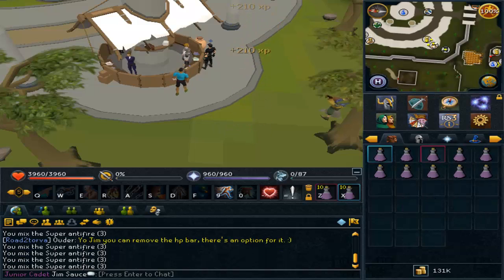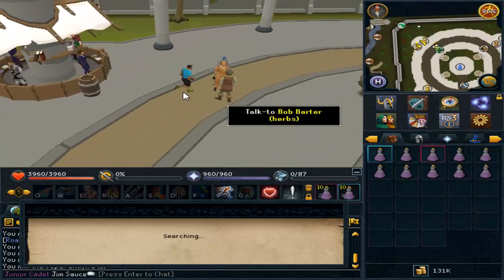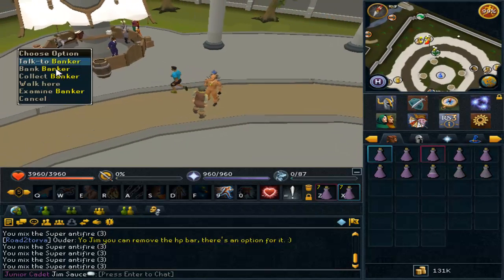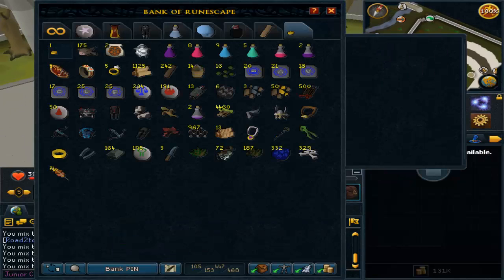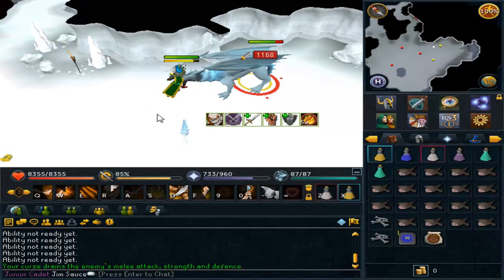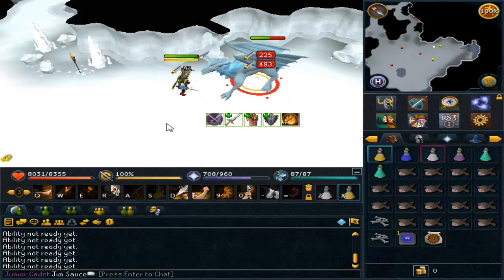I decided to use those because at the time my cash stack was kind of low. But as you guys will see soon in the next clip, I had a bunch of loot in my bank that I ended up selling. And bam, now we're at the clip. I ended up buying my rapier, so I put 2 mil back into my GE — I spent 2 mil for the rapier.